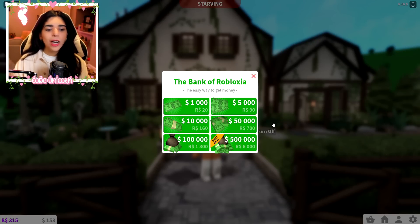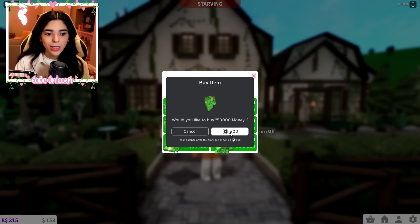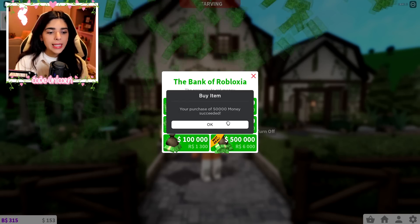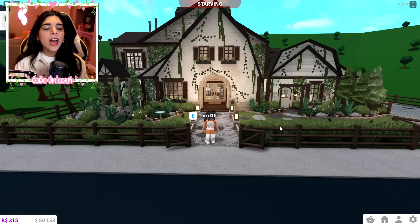We're going to buy some Robux here. If you guys ever buy Robux or premium, make sure to use code unicorn. I only have a thousand Robux, so we're going to buy fifty thousand dollars worth because this account is poor. Now we're rich! I'm on a different account because this account has this house on it.